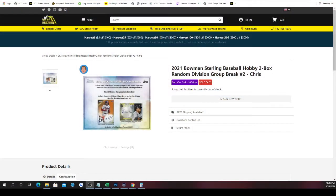It's going to be the 2021 Bowman Sterling Baseball Hobby 2-box, division group break number two. There are six spots in the break, but there are only two people that split them up evenly — three apiece. We'll randomize those spots and divisions five times and pair them up. Whichever division ends up next to you, those will be the cards you receive.